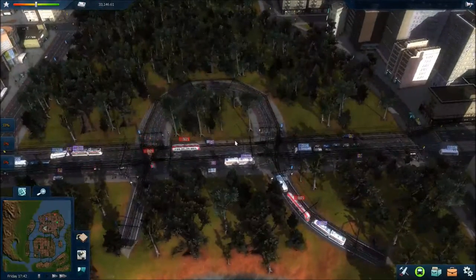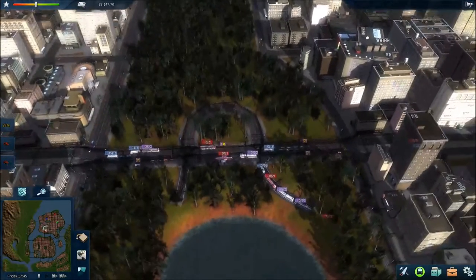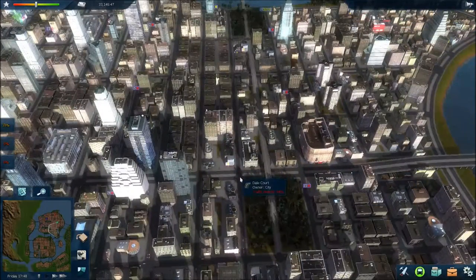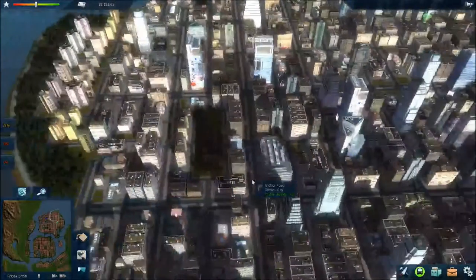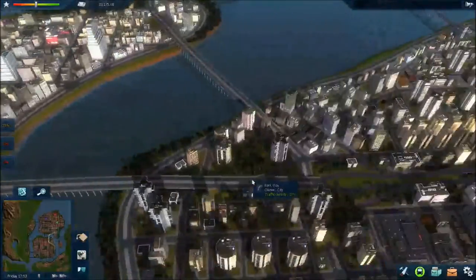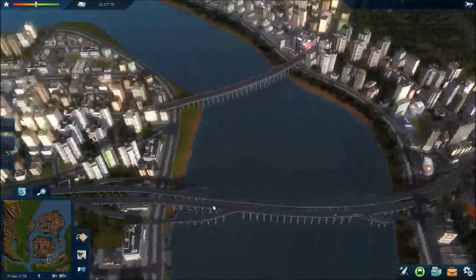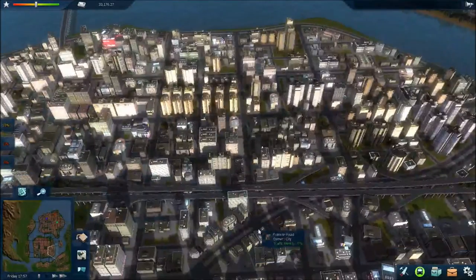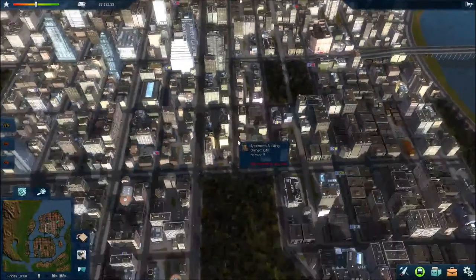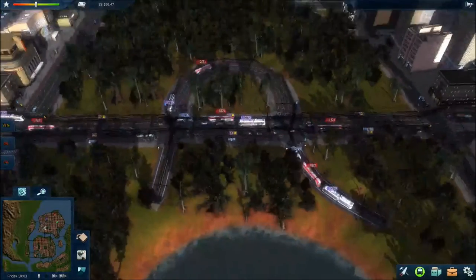I remember in the last episode saying we were going to explore another form of transport, and I've had a bit of an idea which I'd like to test out. Now, I mentioned this road here a few episodes ago and how busy and congested it can get. I'm looking to try and get rid of that problem by building a form of transport that's going to carry people up and down — and the only form I can think of that would suit perfectly is a monorail. So for the first time ever on this game, I'm going to build a monorail.